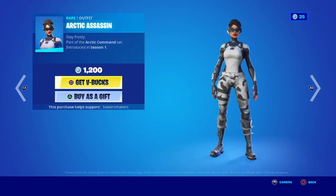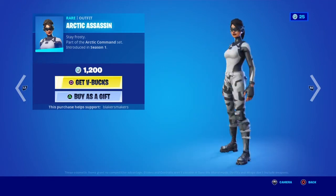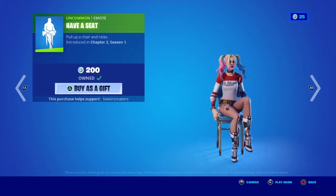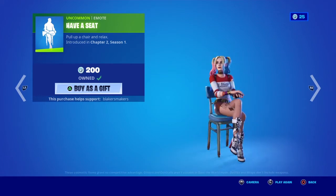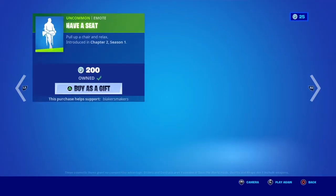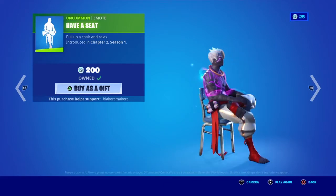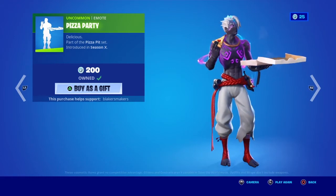The Arctic Assassin skin — what if they added a backbone to this skin? They need to add a backbone. The Have A Seat emote — and this is actually different for girl skins vs. boy skins. So this is a girl skin, and then I'm just gonna switch to a random boy skin — I'll be Raz — and as you can see, it's different. So we have the Pizza Party emote. I like this emote, but it looks so weird — how is he eating pizza through that mask?